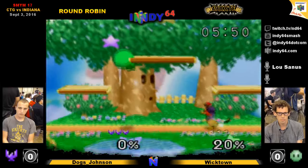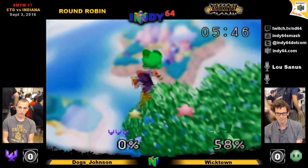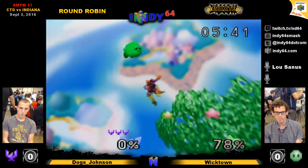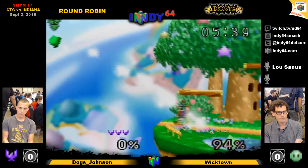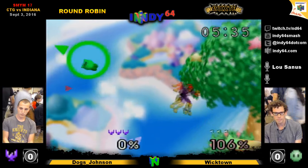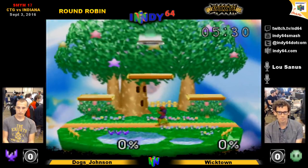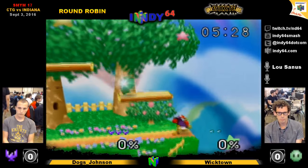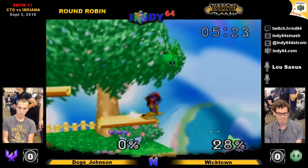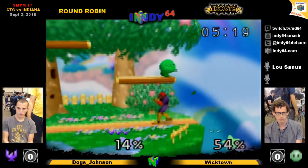That's a close throw and he'll up to us if he can get him. Not quite enough to KO — he's got to come back. Trying to head start him with that back air. Will that be enough? He's got it — back. Alright, 3-2-0-0, up one stock, Dogs Johnson trying to convert out of neutral, grab the fourth row, up tilt — tries to go for the spike but too far off stage.